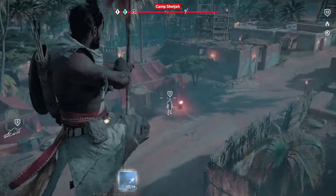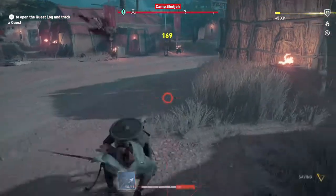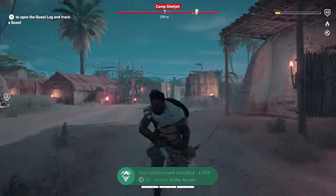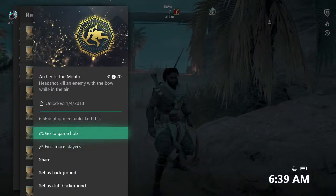Just find a high vantage point and jump off next to an enemy that's standing still and line up the shot. Depending on your preference, you can use the Hunter bow if you like shooting in third person, or the Predator bow if you like shooting in first person. Once you land the shot, you should get the achievement — 20 points and that's it.